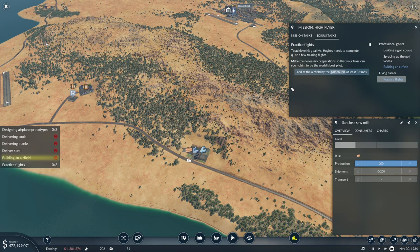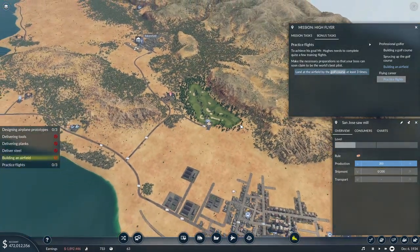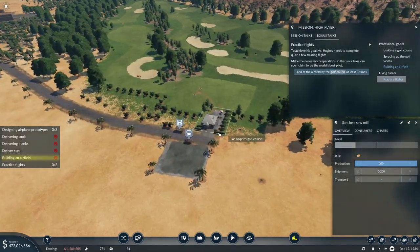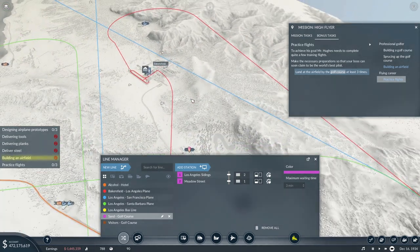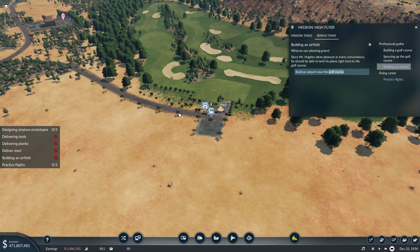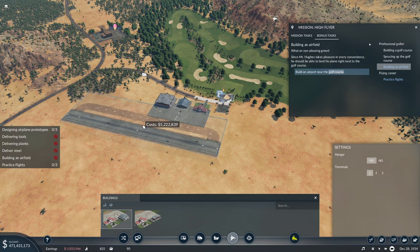Airfield by the golf course. Which airfield by the golf course? There is no airfield by the golf course. Land at the airfield by the... Do you guys see any airfield out here? I feel this is another one of those goals that don't make any sense whatsoever — there is no airfield that I could even be clicking out here. I love these side tasks sometimes. Oh — now it makes sense! Ha ha. So I guess we make an airfield and then... Okay, I've got it. Understood. So we're just going to do that here.